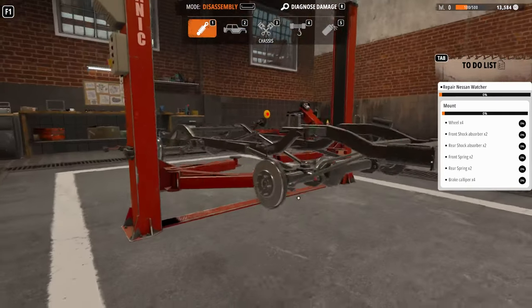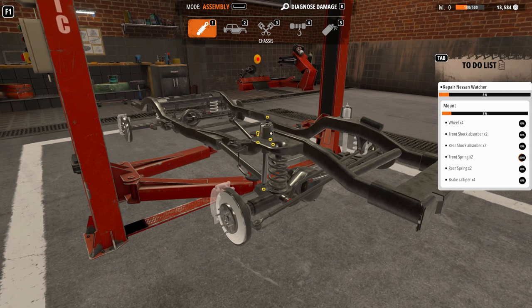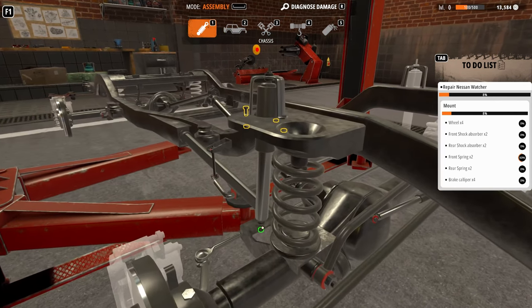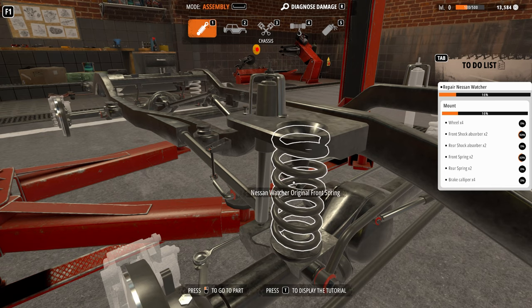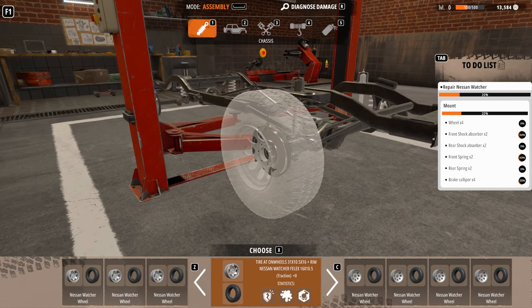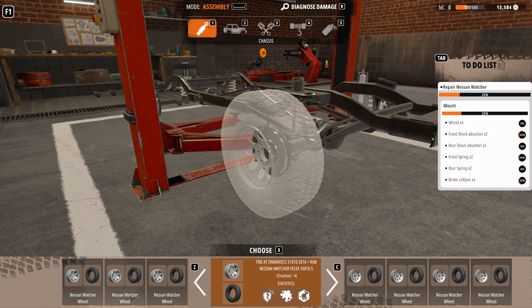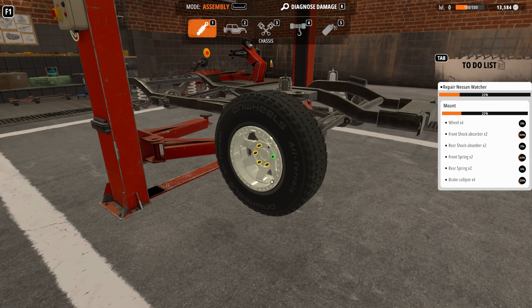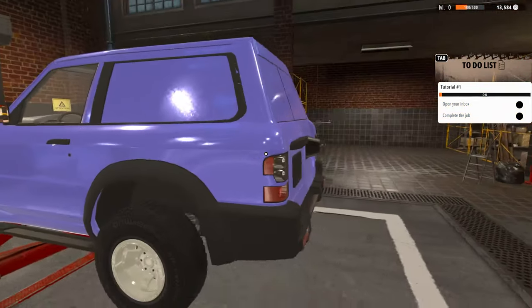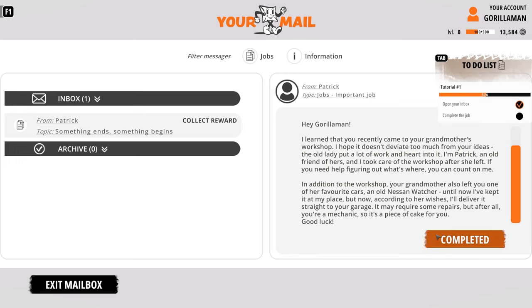Let's go down to chassis and switch to assembly mode. I wonder how fast assembly is — if it doesn't have you doing all those screws and bolts, that's crazy fast. Let's see if this worked. We want to use the ones over here that don't have the damage level. Okay, I'm picking up this tutorial pretty quick. Job complete — collect your reward. Done!